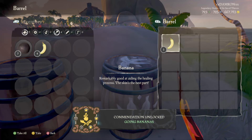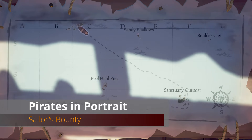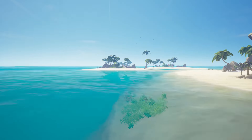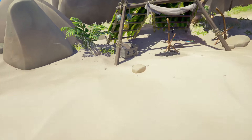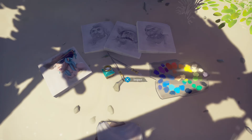Next up is Pirates in Portrait at Sailor's Bounty. Go to the southern portion of the largest island in the center of Sailor's Bounty. On the southern beach you'll find a camp, and if you go inside and look on the ground you'll see some paintings for your next commendation.